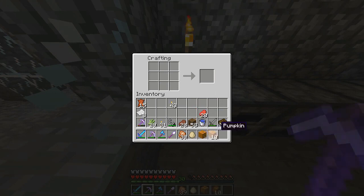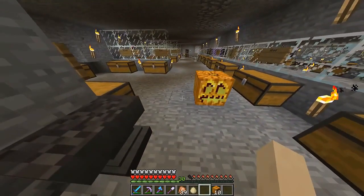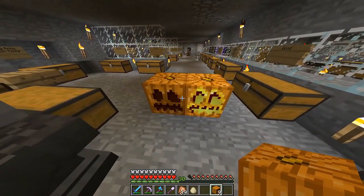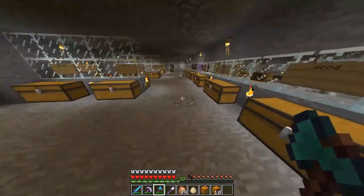So if we place our jack-o'-lantern down here, we can compare what the two look like. There's our jack-o'-lantern, and there's our normal pumpkin. Not too bad. And an axe is the quickest thing to collect them from.